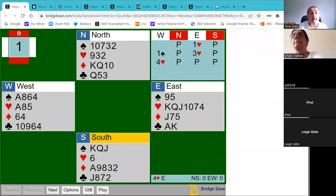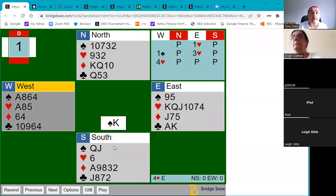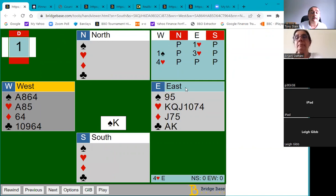South leads the king of spades against a contract of four hearts. Looking at this from the East point of view, but taking into account the West hand as well, I'd like you to start off by counting your potential losers. Assume you're going to win this first trick and then draw trumps, which will actually take three rounds. How many total losers will you have?